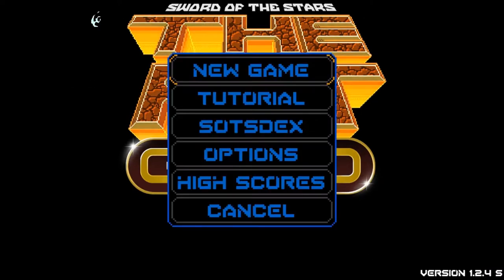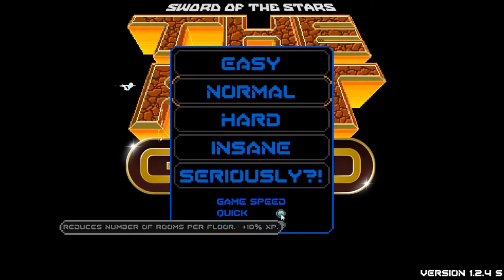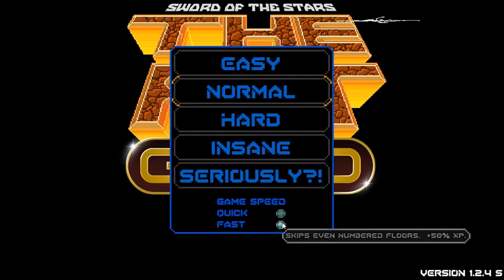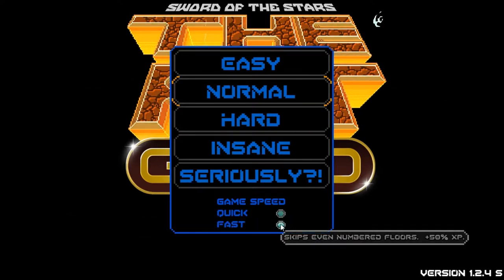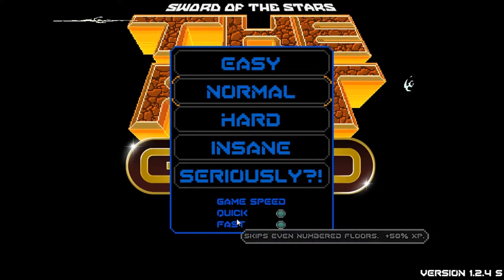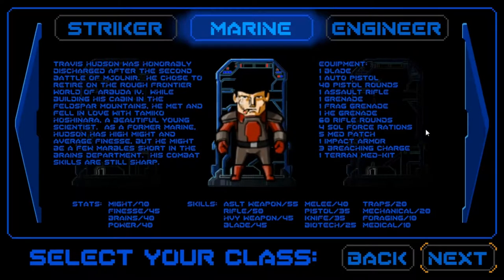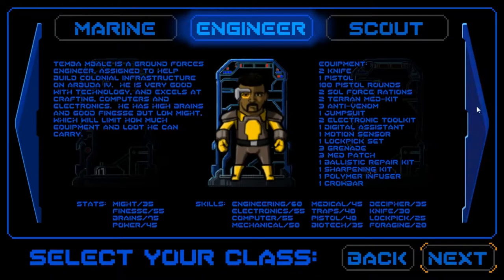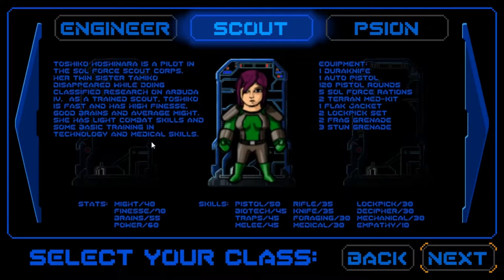I'm starting a new game on normal. They also added 'Seriously' as a new difficulty mode. They also added game speed options — shorter games that skip even-numbered floors and reduce the number of rooms per floor, with XP bonuses. I'm going to play on normal. You have the Marine, Engineer, and Scout — all default characters from the original game. The Scout is my favorite of the original three.